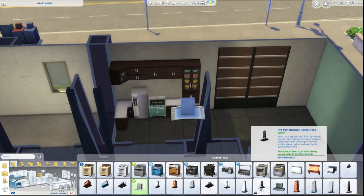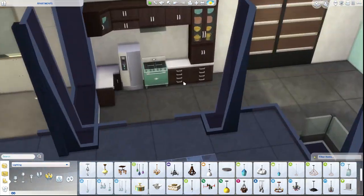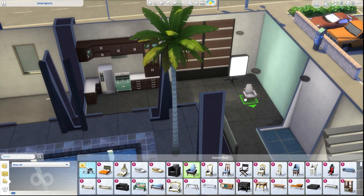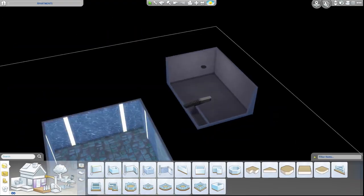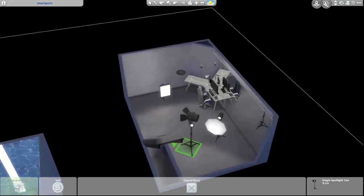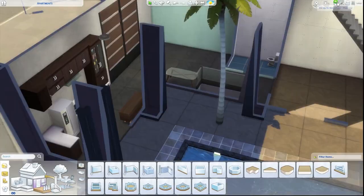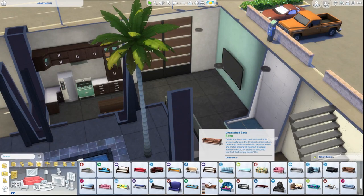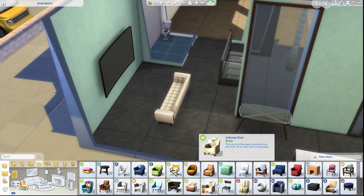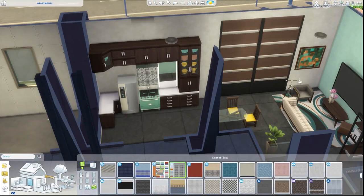Right now I'm doing this corner apartment. On the ground floor there's a kitchen and living room together with a bathroom, and downstairs is the bedroom and a study. I was originally thinking of putting the study upstairs but it wasn't really working so I moved it downstairs. This apartment is kind of for someone who's maybe trying to become a YouTuber, because that's what the video station is for — sims make videos of themselves and upload them online.